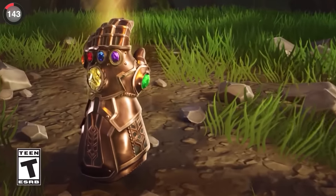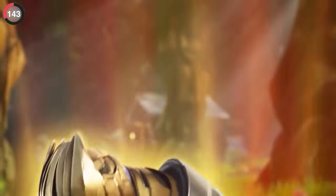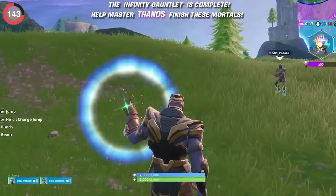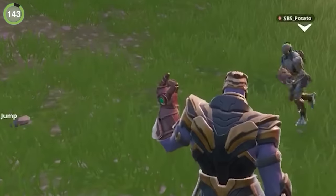And that's not the only special cosmetic, because players discovered a small Easter egg when they combine a regular emote with a collab skin. If you became Thanos in the Avengers LTM and then used a snap action, it would make the Infinity Stones flash.